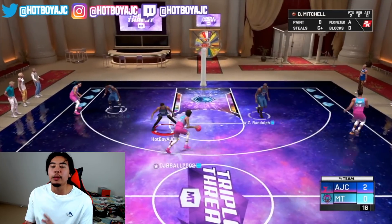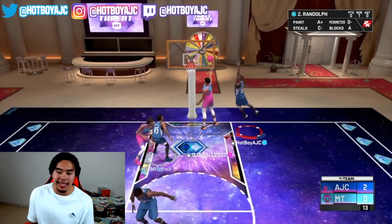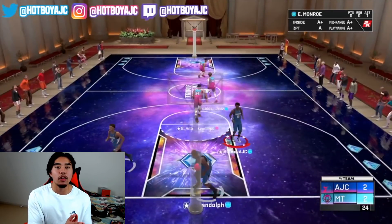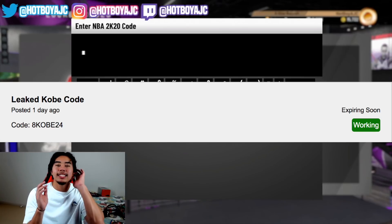At the end we will be playing a triple threat game so you guys can see what these cards can do — the good things, the bad things. But right now let's get into the locker codes and start off with the first one.